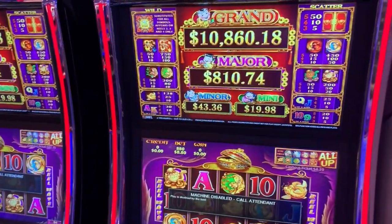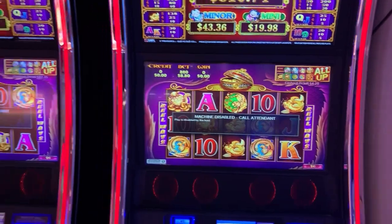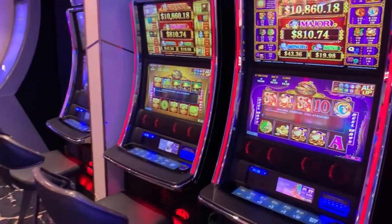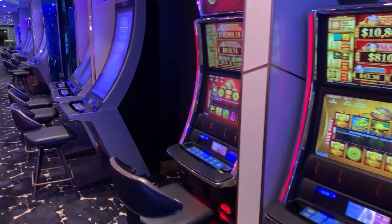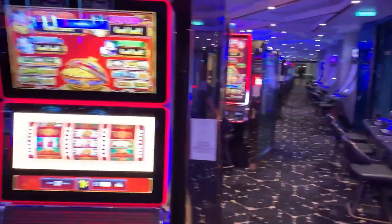These are the 88 Fortune games. If you notice, the grand and the major are all the same, as well as the minor and the mini. The progressives are connected on these four machines, so if one person hits it, they reset.